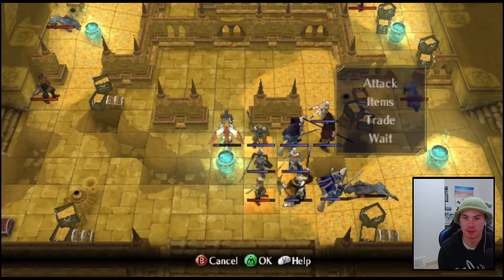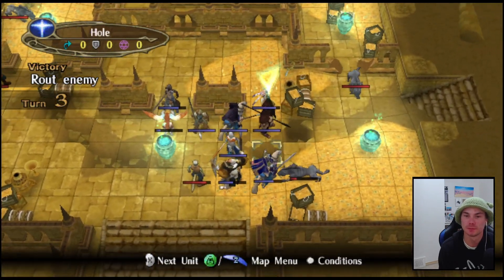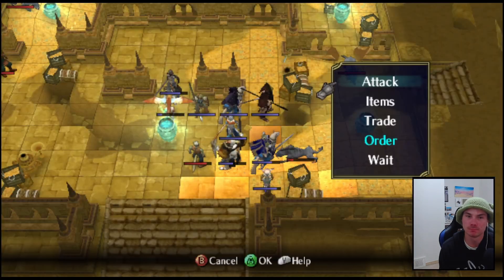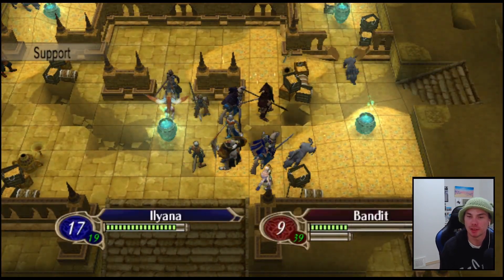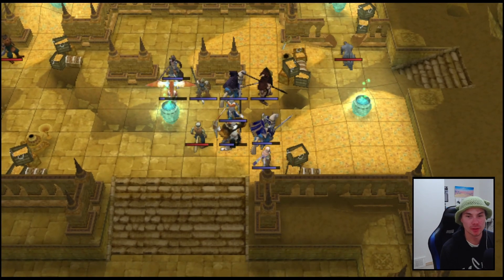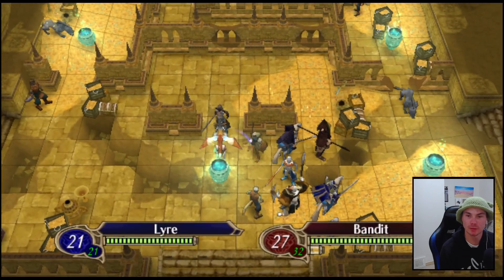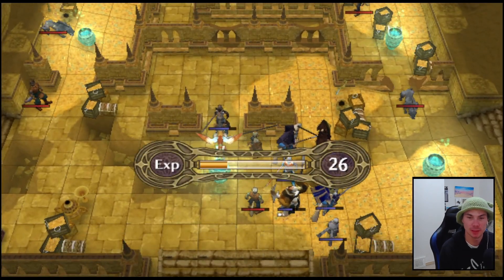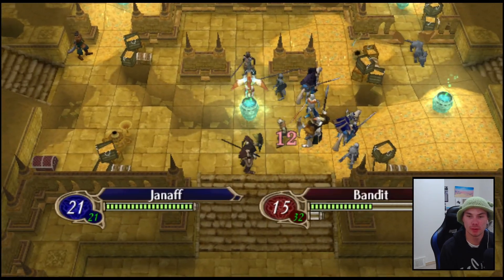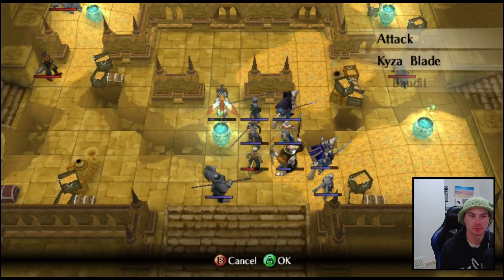We should be able to give two kills away here pretty easily. Kaiza, can you get this one? Not yet. We still get the kill - that's good. Come on leader, you're better than that. Now Kaiza should be able to finish off - yes, beautiful.